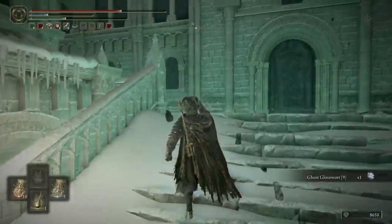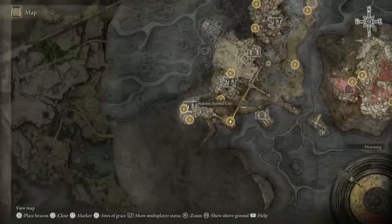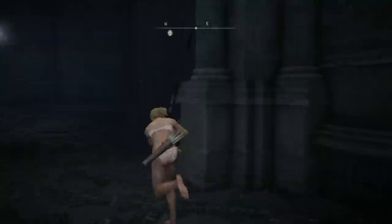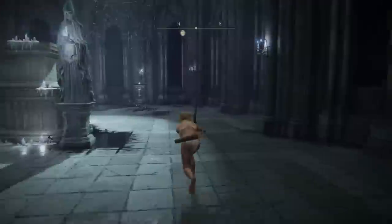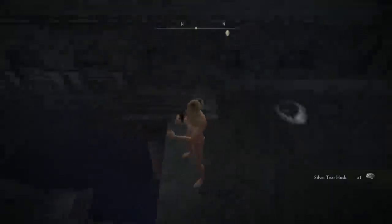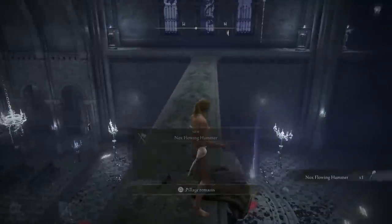The first one is at the Night's Sacred Ground Site of Grace in Nokron. We're gonna turn right and head all the way to the top of these stairs, then sneak around these enemies and head to the top of the ladder. At the back of the room we're gonna turn right again, but before we get to the end where the Stonesword Gargoyle statue is, we're gonna jump right out of this window. Once we've jumped across and dealt with the Mimic Tear enemy, we can jump back into this building and loot the Nox Flowing Hammer.